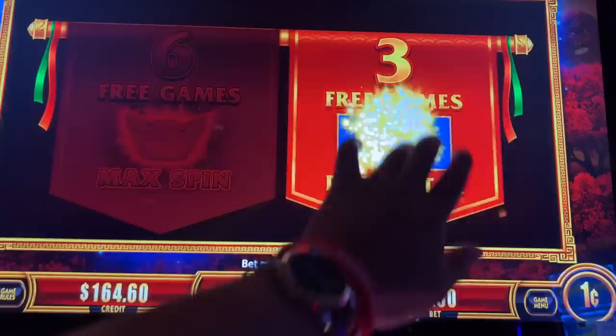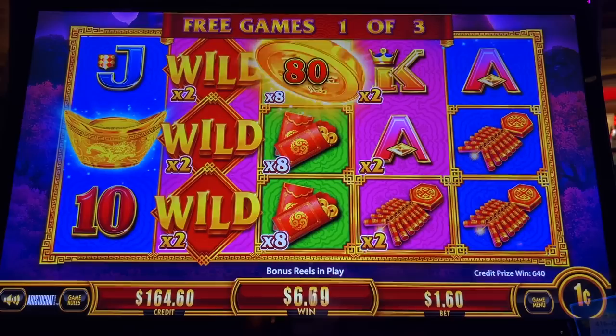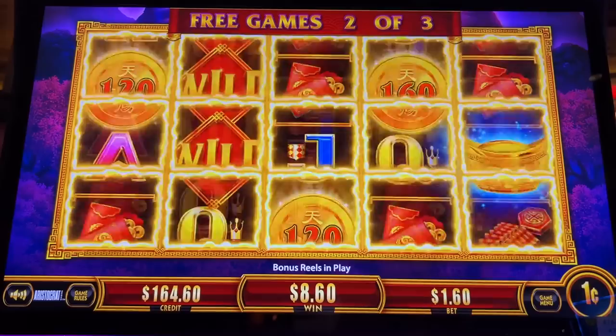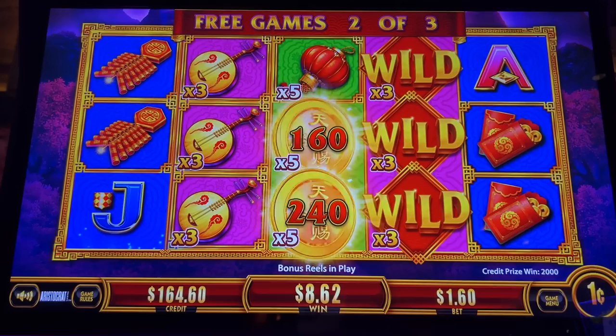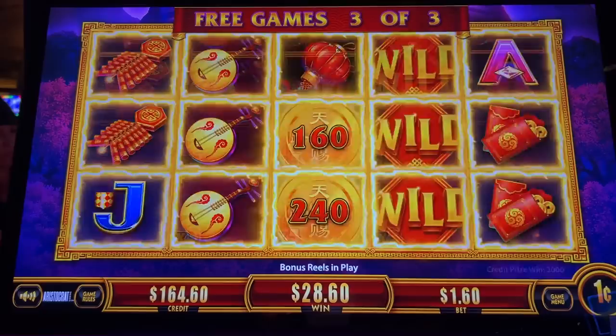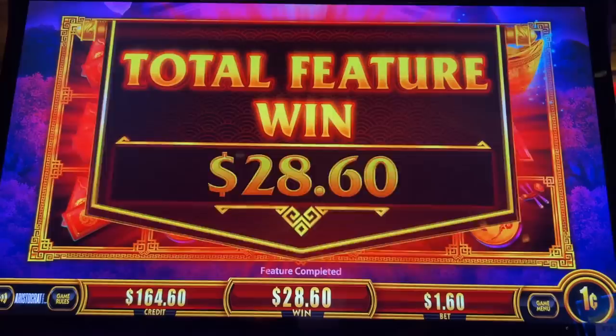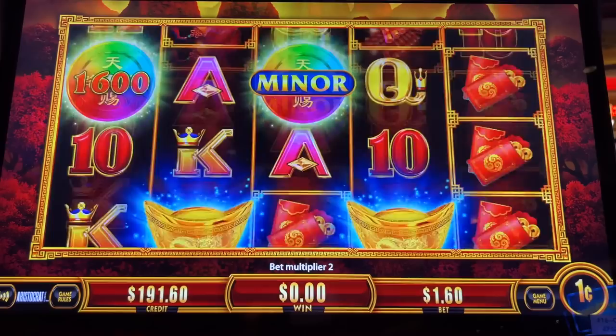All right — six free games, max spin. Every spot covered — those are times eight. Come on, land something here. Come on, get some wins down the middle. Got the free games! Excellent. I pretty much got everything. Unless I can trigger it again — let me see if I can trigger it again because I can take the other choice. That would be cool.